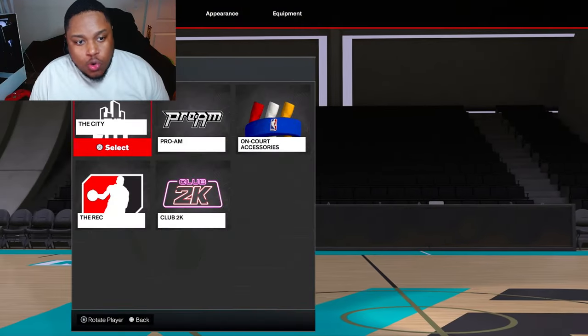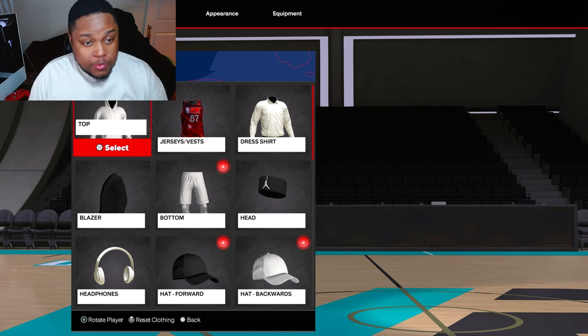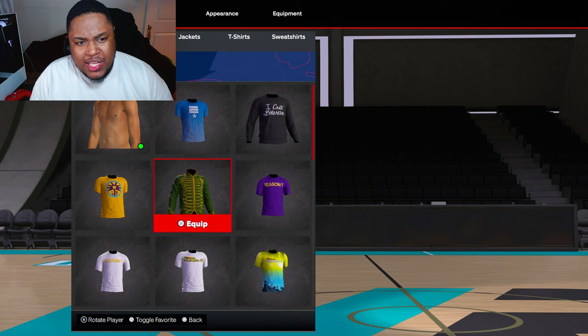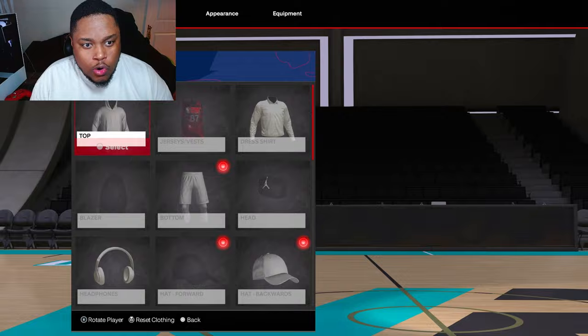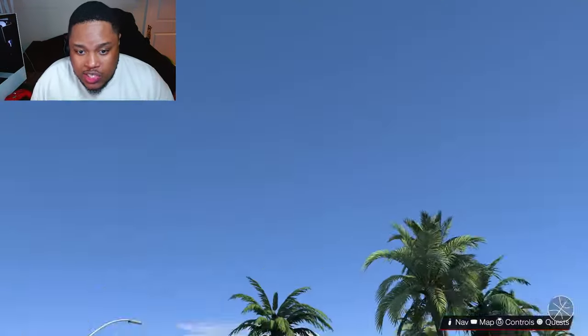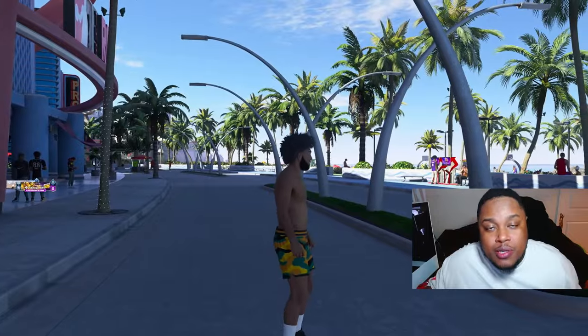To put your no-shirt on, head over to your MyPlayer tab, press X on that, go to City, and go to the item clothing — it's gonna be called Top. Once you're on Top, it's gonna be somewhere there. Mine is at the top because that's what I got on right now. You just press X or A depending on your console, then press Circle to go back out, and you should be loaded into the city with no shirt.